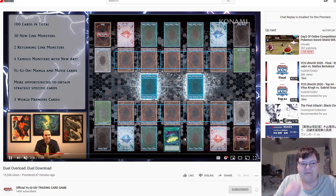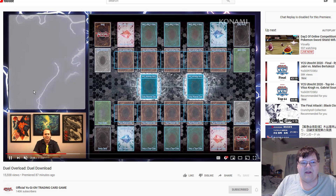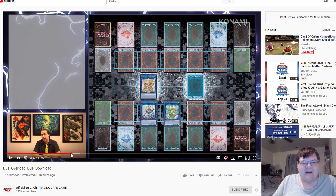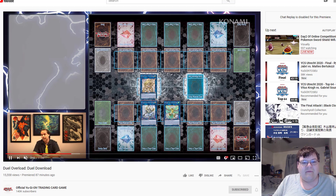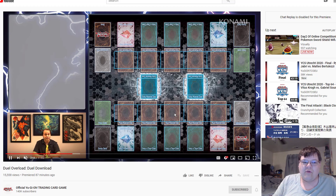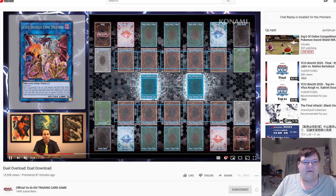We are getting world premieres in this set. We know about the Yang Zing — well, it's not even Yang Zing, it's the 10e Link. We're getting the bird in here ahead of its support, which is going to be interesting — I'm definitely looking forward to that. The Five-Headed Link Dragon we know about. So here's the problem with this set: this set is going to be very good, it's one of the best sets of all time, but your expected value is going to be rough.